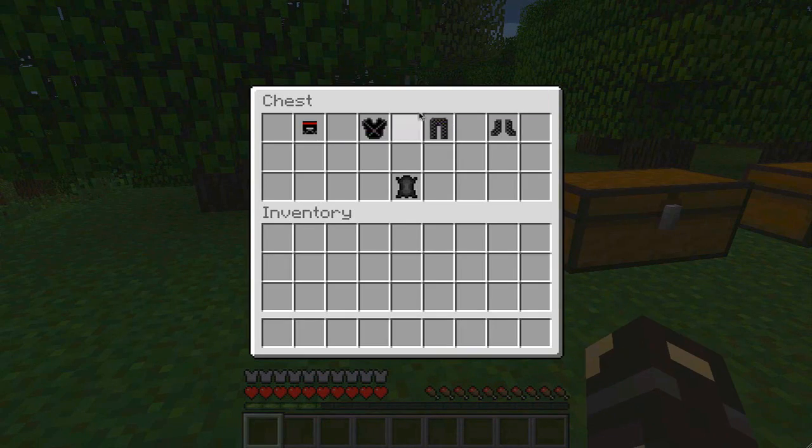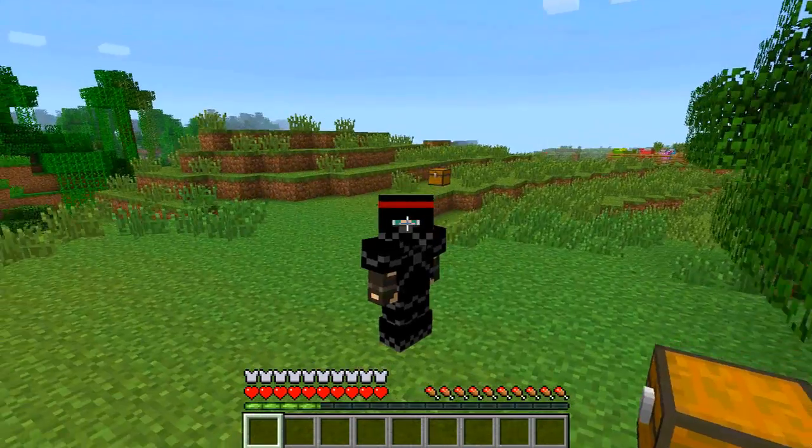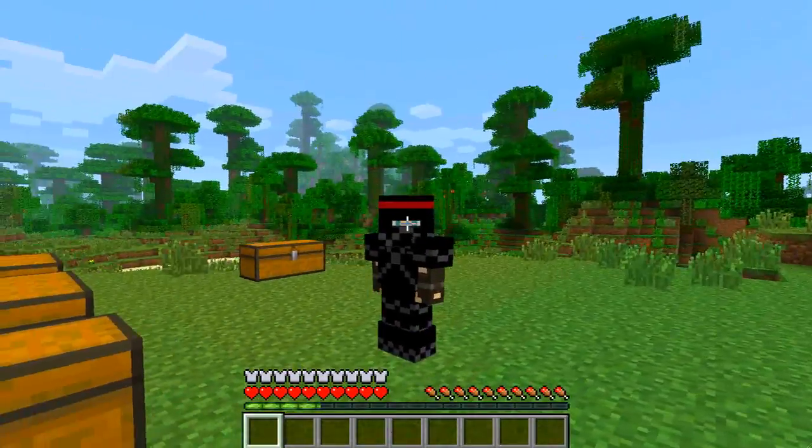This comes with a ninja armor set. So we have the ninja helmet, ninja chestplate, ninja leggings, and ninja boots. These are all crafted out of this piece of dark fabric. I'm gonna show you in a second how to make the dark fabric, but just so you know what it looks like - it's a really nice armor set, it's really powerful, and yeah, you look like the ninja at the beginning of the video.